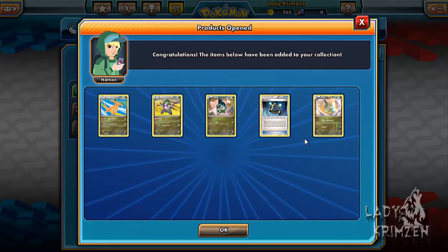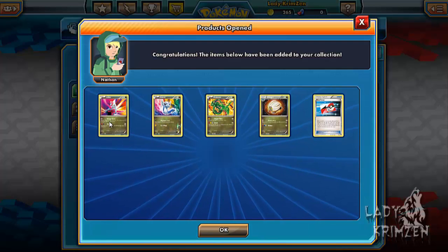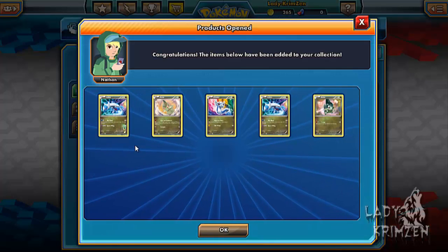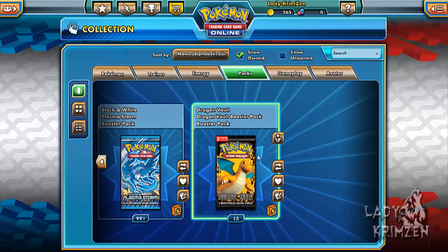Fraxure, Axew, Experience Share and Axew again. Altaria, Latios, Dratini, Rayquaza, Shelgon and First Ticket. Next up is 2 Latios, Axew, Dratini and Altaria, Axew.